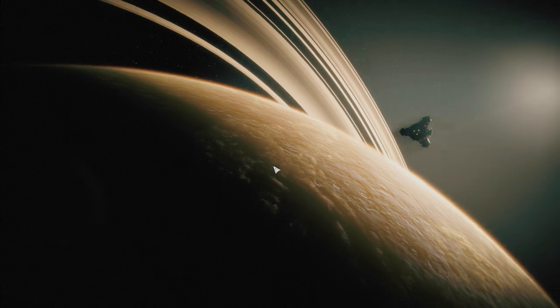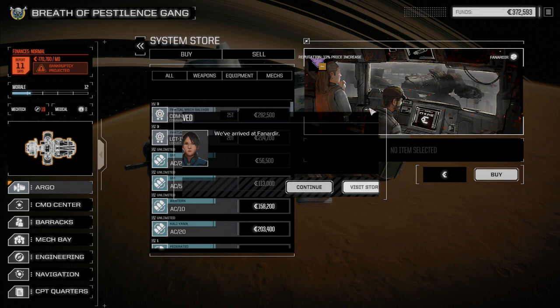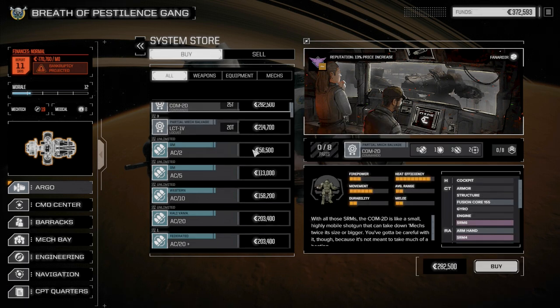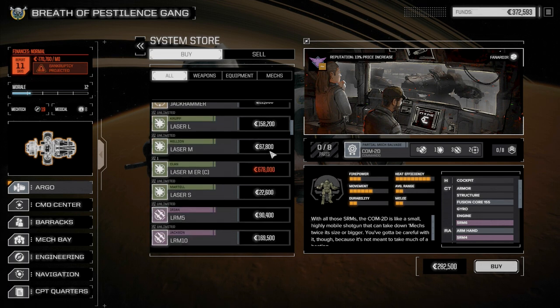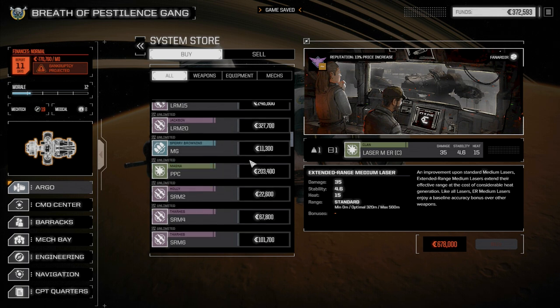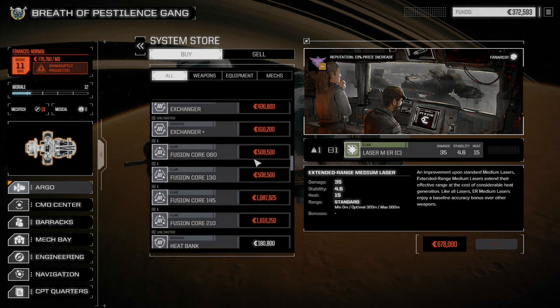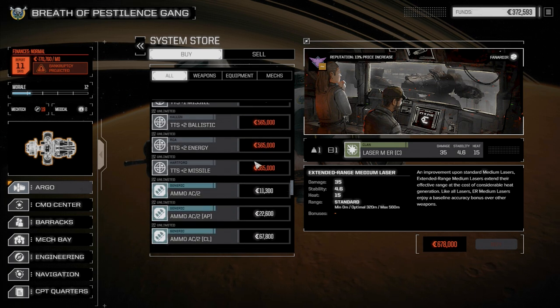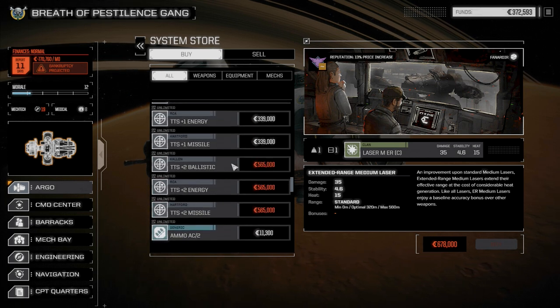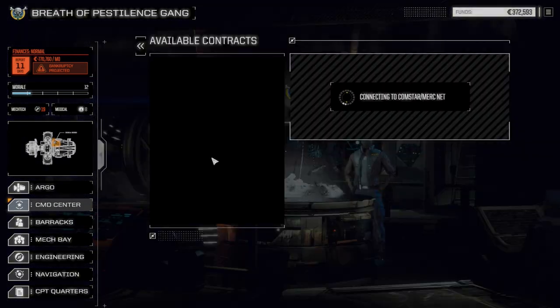We'll probably pull a mission off here, but let's have a look at what's in the store first and see if there's anything good. We bypassed a few ATMs a little earlier because we didn't have the money. Clan ER medium is not bad, but it doesn't look like much — just regular exchangers we already have, and TTS systems we could probably use but not right now. Let's go look at the contracts.